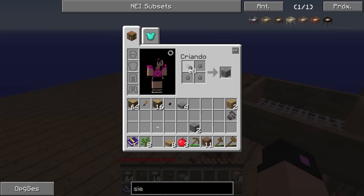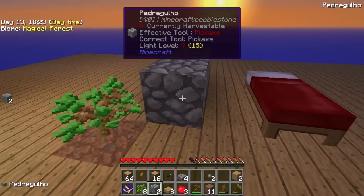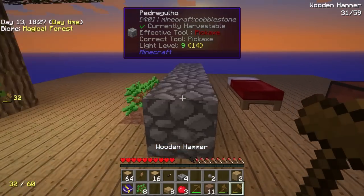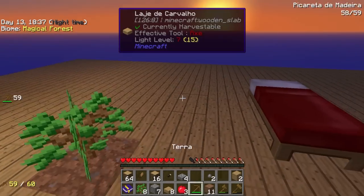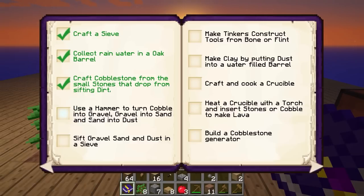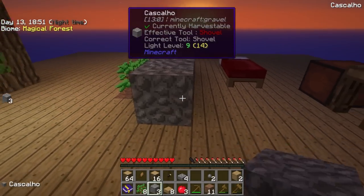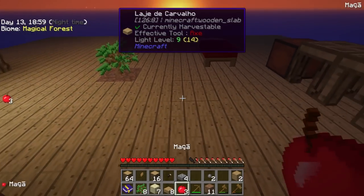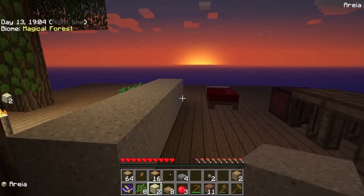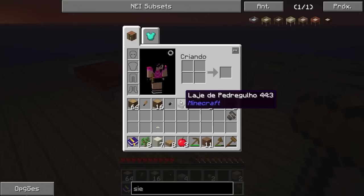Então vamos fazer pedra. Vou segurar o shift que é mais fácil. Temos pedra, certo? Aí parou bem aqui — eu tava fazendo as pedras. Temos aqui o gravel. Eu tenho que transformar pedra em gravel, gravel em sand e sand em dust. Gravel em sand — vamos lá. E sand em dust. Beleza, temos dust.